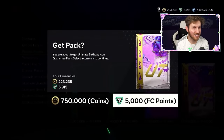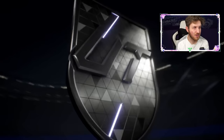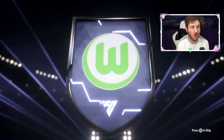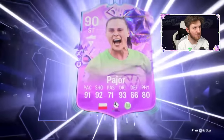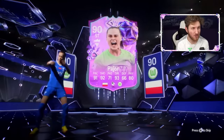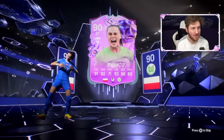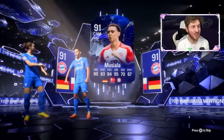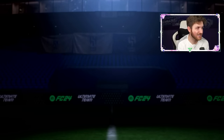5,000 points — what a monster pack. Come on, please actually be amazing here guys. Polish striker — Lewandowski? Oh no wait, that's Pajor — 90 Pajor, okay. Good star rating though. Who else? It's gonna be Lewandowski — I swear he's got a card. It's gonna be Musial, 91, in this huge pack.